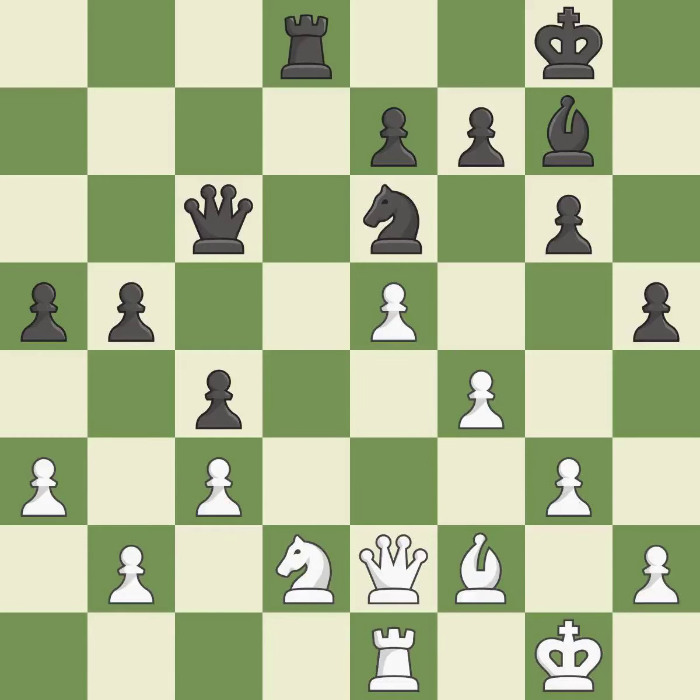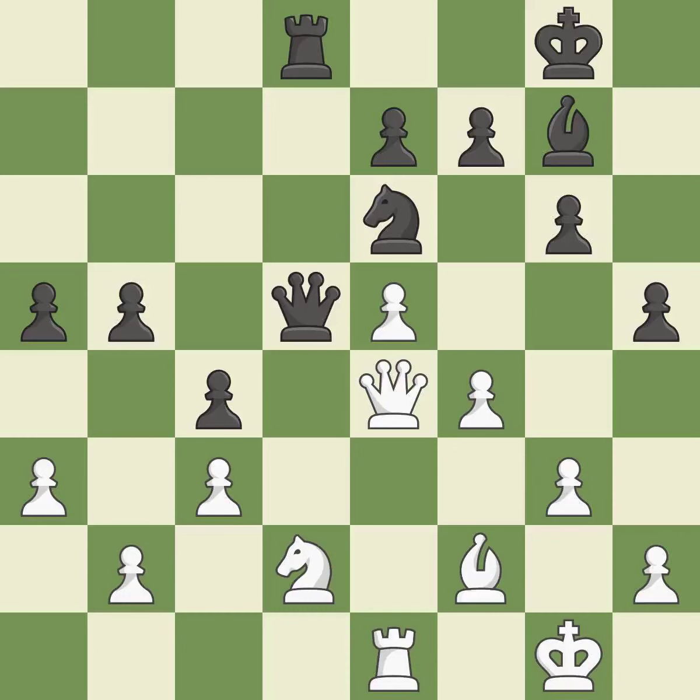This takes an open file, a common method for activating a rook — it is best. This offers an equal trade of pieces — it is best. This moves the queen to safety — it is excellent. This maintains the balance in material with a good trade — it is best. Recaptures — it is best. This ignores a better way to centralize a knight so it controls more squares — it is an inaccuracy.